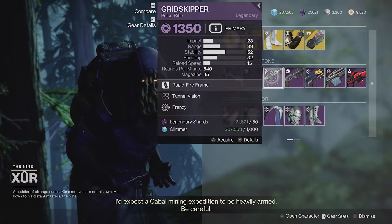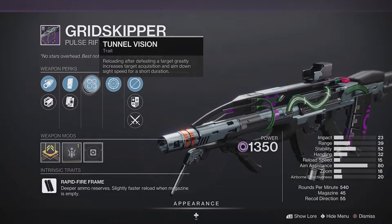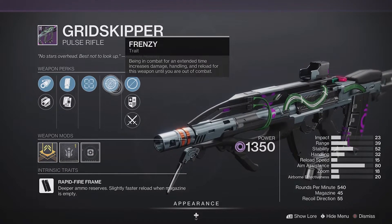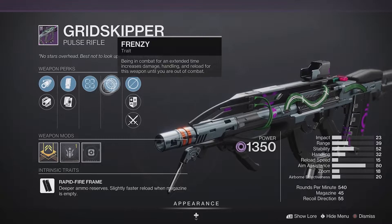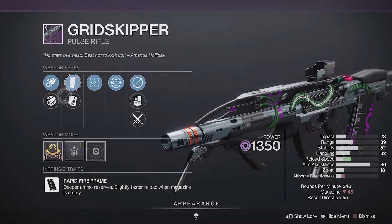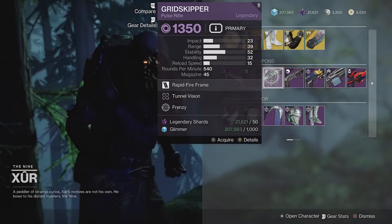Grid Skipper — I quite like pulse rifles and I think this is a pretty good one. With Tunnel Vision and Frenzy: Tunnel Vision, of course, means reloading after defeating a target greatly increases target acquisition and aim-down-sight speed, which is quite good. And Frenzy means being in combat for an extended time increases damage, handling, and reload. These are both perks that make the weapon better to use and more deadly. Combine that with the range masterwork and you've got a pretty good roll here. If you're looking for a decent pulse rifle, you could do a lot worse than this.